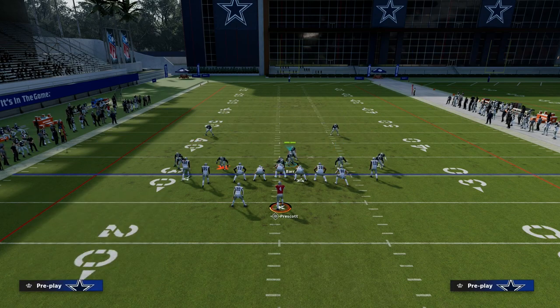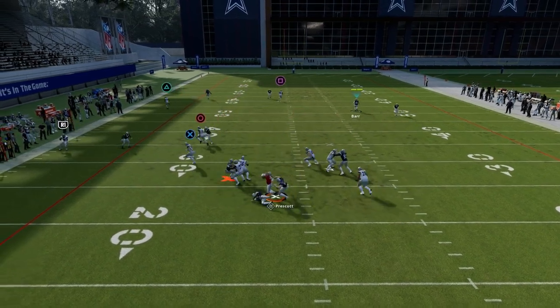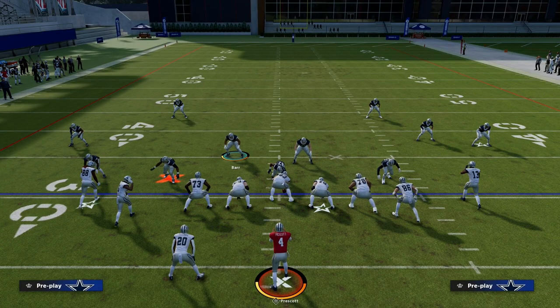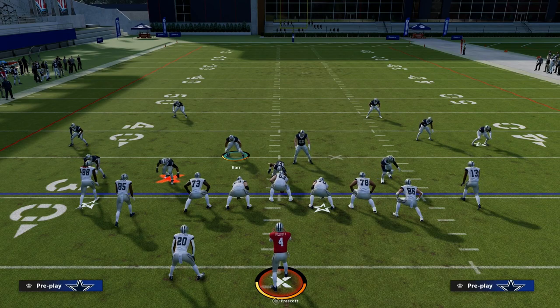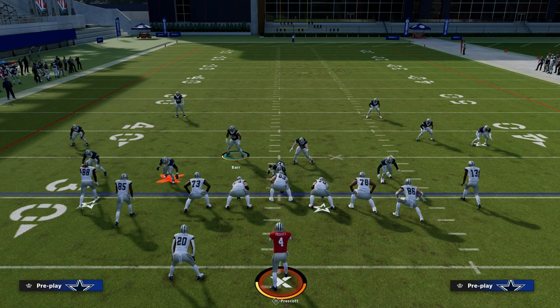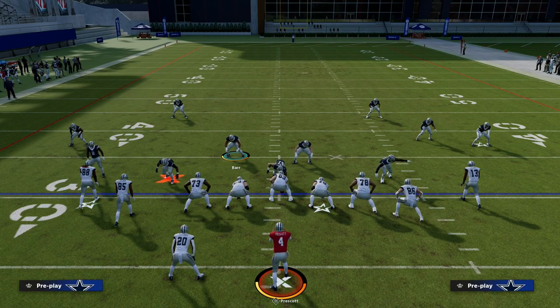The beauty of this is the multiplicity of blitzing concepts at your disposal and the fact that it collapses the pocket. It's not the best defense every single year, but it's been the best defense two or even three out of the last five Maddens, and it's worth a shot in Madden 24. That's the crossfire blitzing concept and how to execute it at a really high level. Join the Patreon today for just ten dollars to get my entire blitzing ebook and access to all Madden 23 and Madden 24 offensive and defensive ebooks. Link is in the description — thanks for watching.